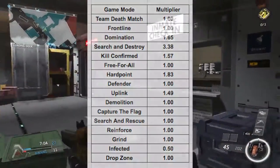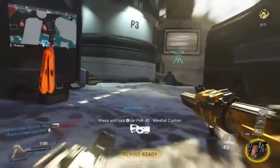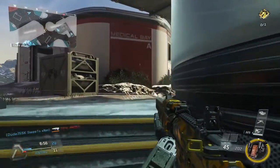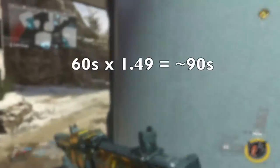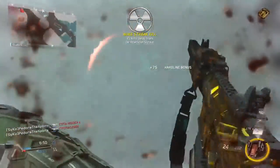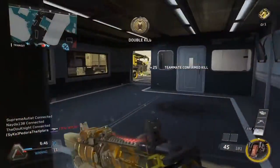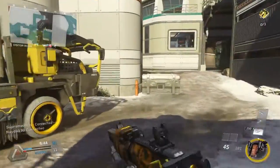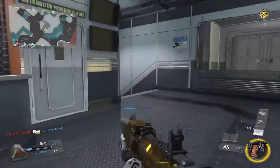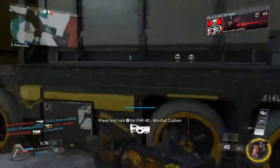For example, the Phase Shift charges in 60 seconds in Team Deathmatch where the multiplier is 1.00. If we want to find its charge time in Uplink, we multiply 60 seconds by 1.49, and that gives us about 90 seconds — that's how long it'll take to charge in Uplink. That's how you'd use these multipliers for any of the payloads. In the spreadsheet, I multiplied every charge time by each multiplier so you can see exactly how long it takes in each game mode.